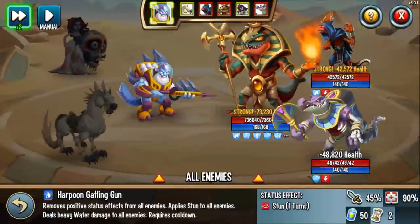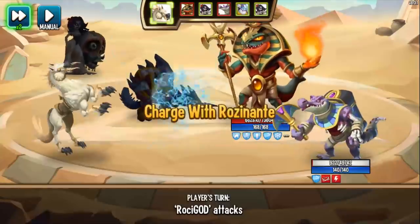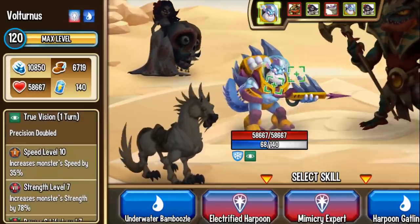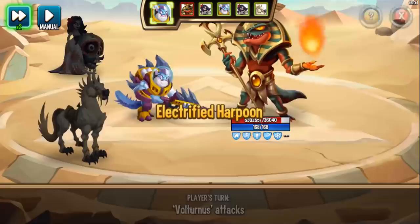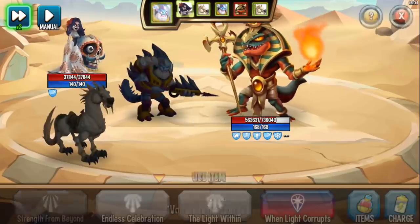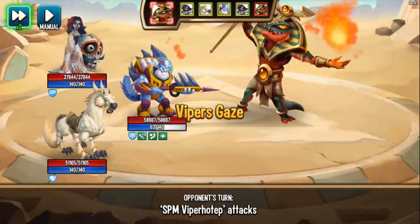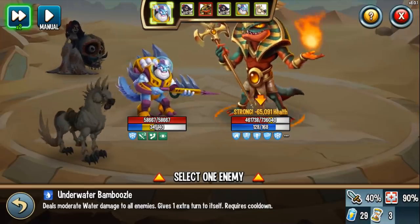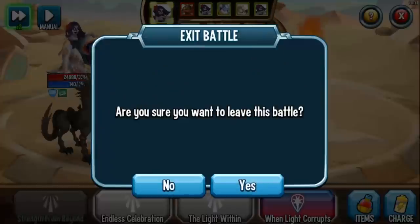Then I'll do Harpoon Gatling Gun. Everyone got stunned — the true vision makes that possible. True vision stays, which is even cooler. I notice that Underwater Bamboozle is actually an AoE skill — I didn't know that, which explains why it's kind of weak. The enemy did an AoE skill but I had my evasion set up so I didn't get hit. Underwater Bamboozle deals moderate water damage to all enemies — that is awesome. Electrified Harpoon reapplies shock.